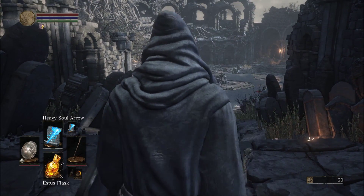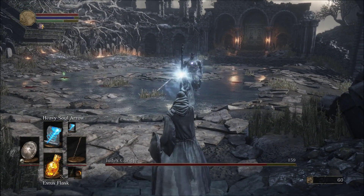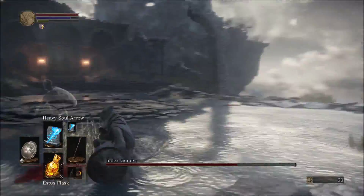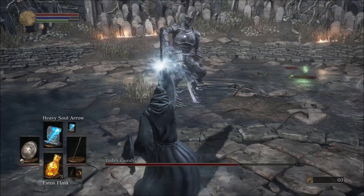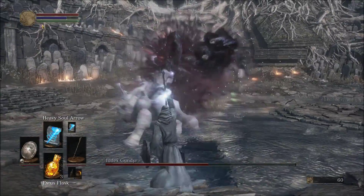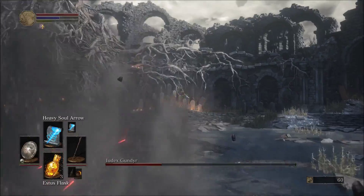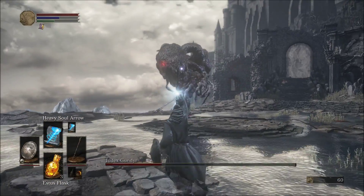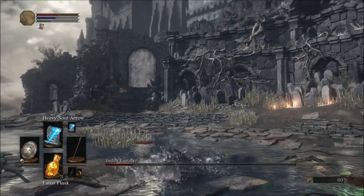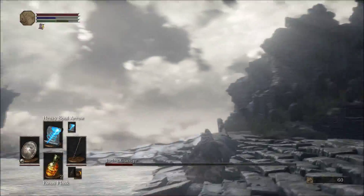We beat him pretty quick. What we did was lock on to this guy as soon as we were in range — right there down that first step — and then we got off two heavy soul arrows. You have to immediately dodge, and it's best to dodge going past him, let him jump over you if you can, or however you can get as far away from him as possible. Just give yourself some time to get off these heavy soul arrows — this is the only thing that's going to take enough damage off of him to even give you a chance. You just have to be quick, get your distance, get lucky enough to get a couple off here and there, and you should have no problem.